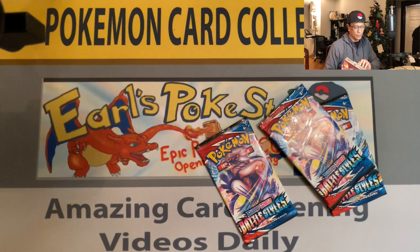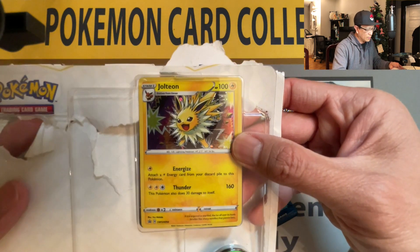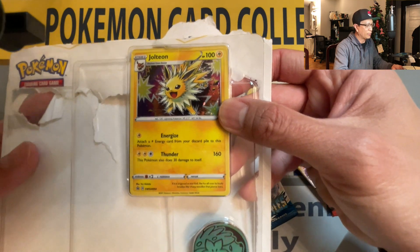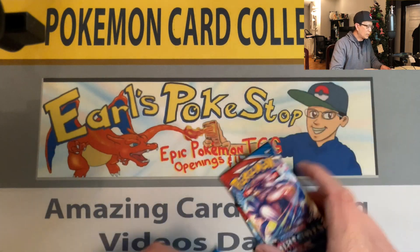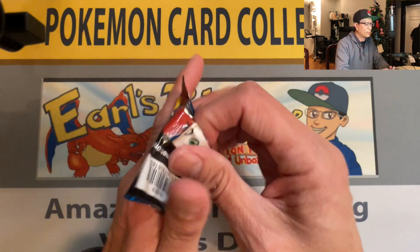There's your code card — oh, we got a Jolteon Black Star promo and the coin right there. Nice! Okay, three packs right there. Let's go, let's get some more hits!